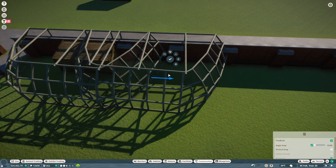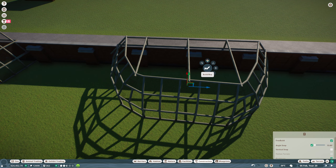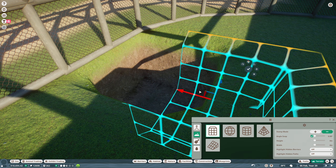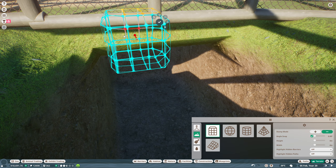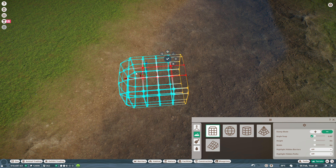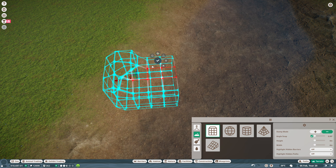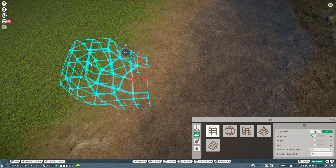With the aviary complete we're going to duplicate it, move it down, and then we've got one for the badgers and one for the foxes. In order to allow the badgers to go between their aviary and the open woodland, we're going to build a tunnel underneath the river. Due to franchise constraints we can't do the same with the foxes, as they are classed as incompatible with badgers despite living together relatively in harmony in the real world.